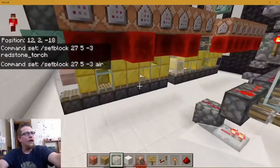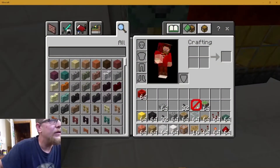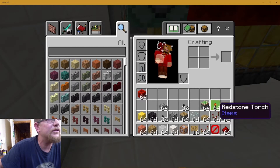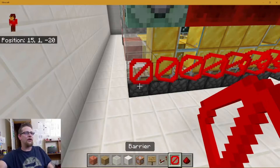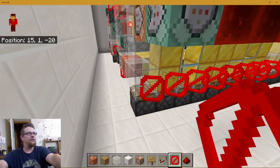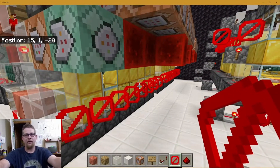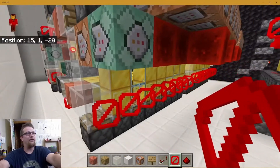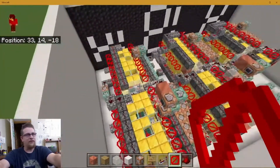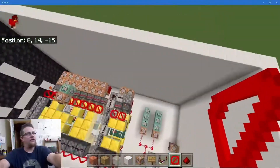I've used a few of these barrier blocks to kind of hold all this stuff together. It keeps these pistons from pushing out of order and effectively destroying the cylinder. I've got that on all of these piston cylinders, just to keep everything together.